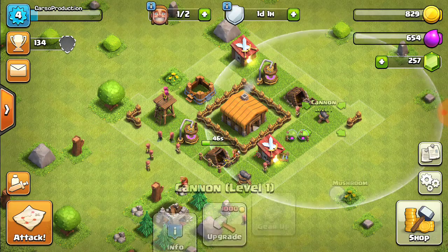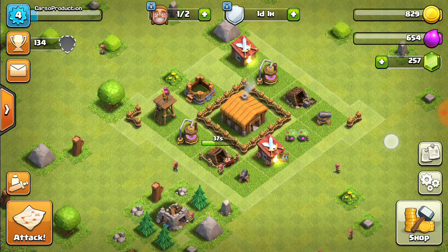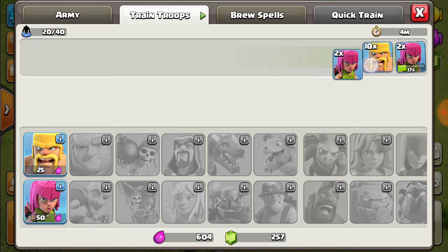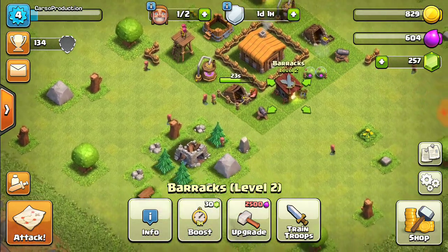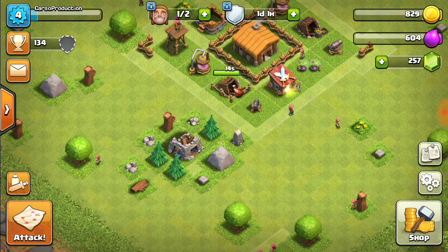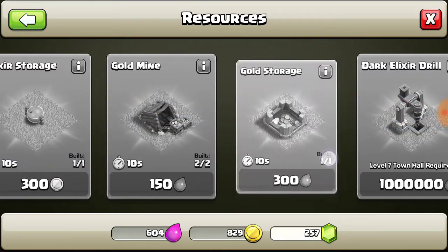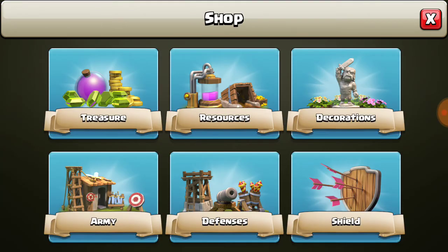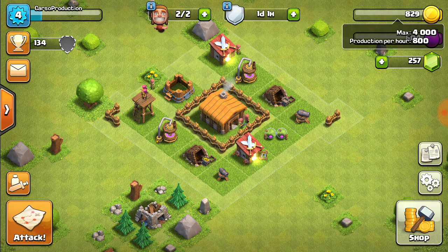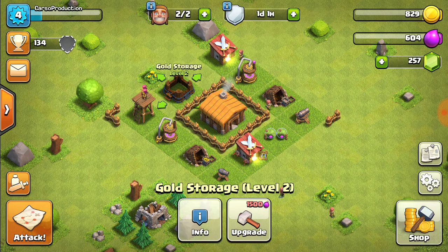All right, now our cannon's done so we can switch these around. Strange juice. So yeah, this will probably be the end of this video. After we get that done we'll go — we got everything from there, everything there, everything there. Now we just have to level everything up. We have two builders available.